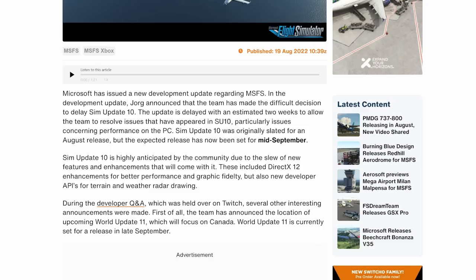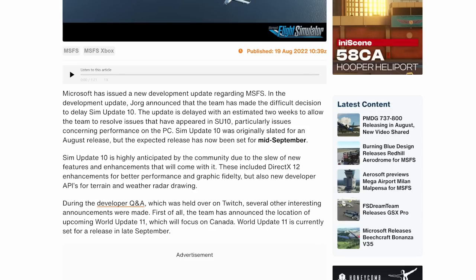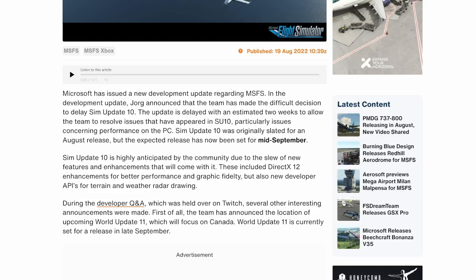Official helicopter support should remove the need for things like Airland FS, as long as the simulator natively supports the coding required for helicopters. For Sim Update 10, we're also expecting further performance improvements with DirectX 12, which will be a big one if they can iron it out. We're also going to see better terrain and weather radar drawing, which we talked about in a previous video when we first got the beta.